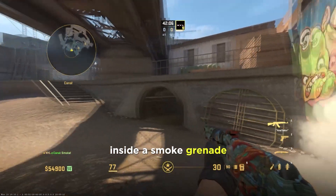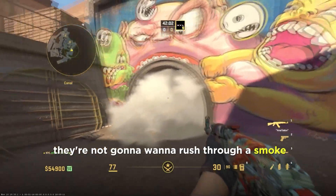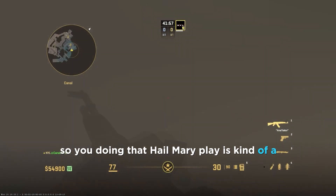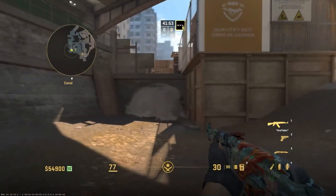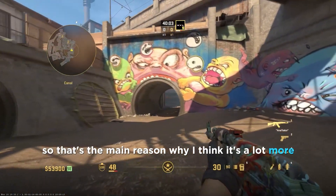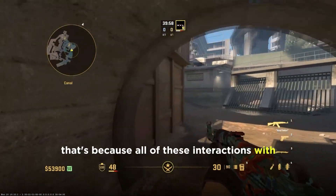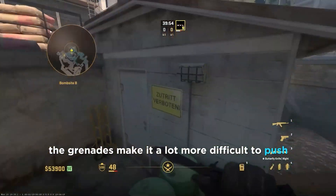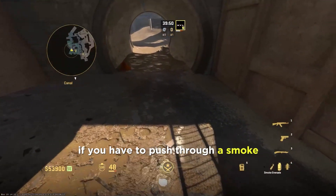Your team isn't going to want to rush through the molly, and they're not going to want to rush through a smoke either. So doing that hail mary play is kind of a death sentence once there's a molotov on the ground. That's the main reason why I think it's a lot more difficult to rush bomb sites in CS2 — all these grenade interactions make it much harder to push out aggressively.